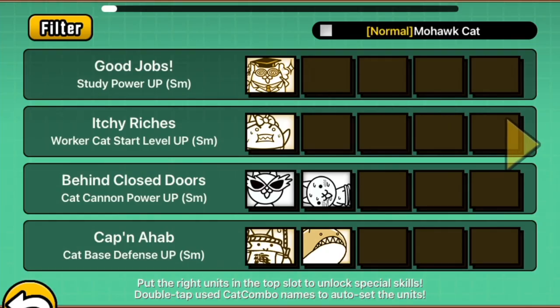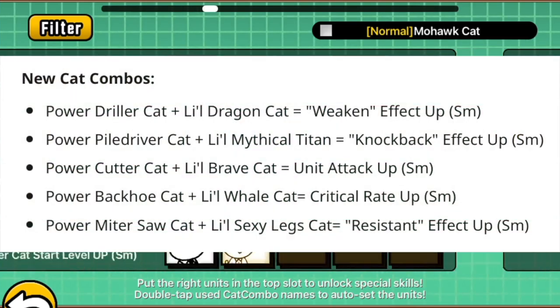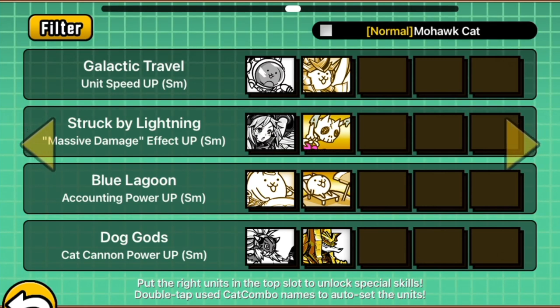Cat combos — and again, something I can't show you — but those digging units have filled up some brand new combos, giving the update a sense of digging identity. I would dig it a little more if I could actually represent these changes in any way.